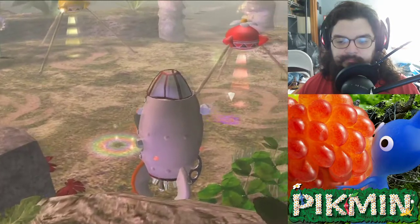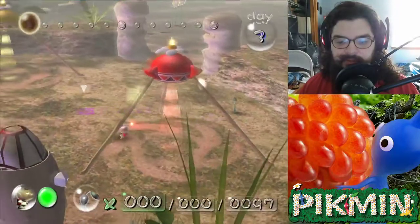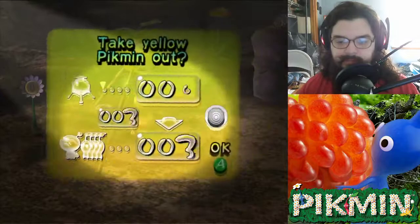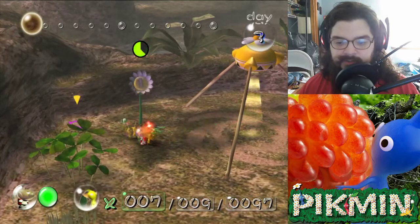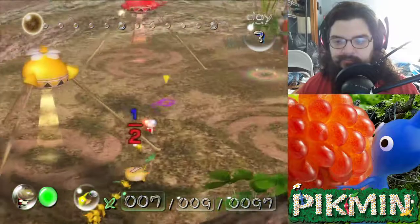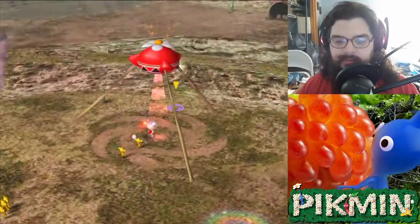All right. Hold on, actually, let's grab yellows first. And I'll tell you why — because I can have them start building up more yellows just from this while I grab the reds out. Is there any more? No? Okay, that's a bomb wall.